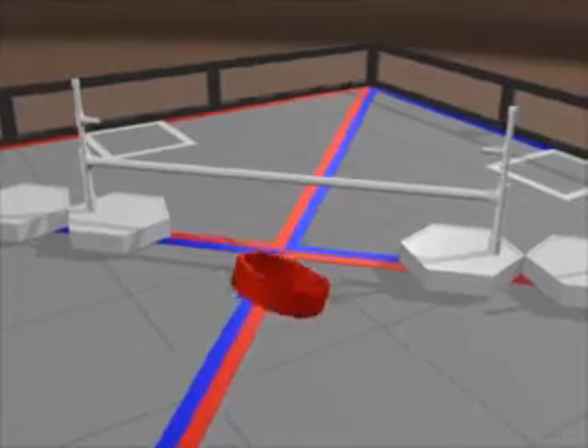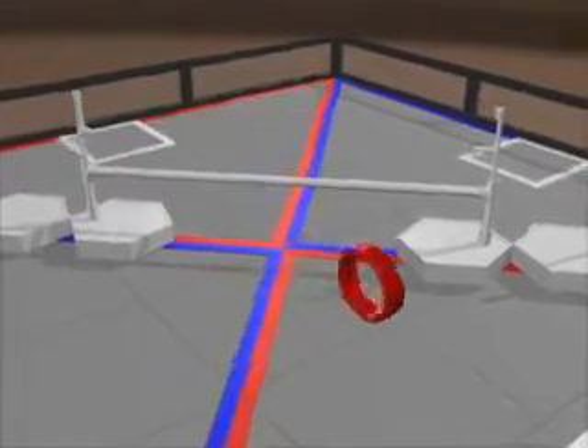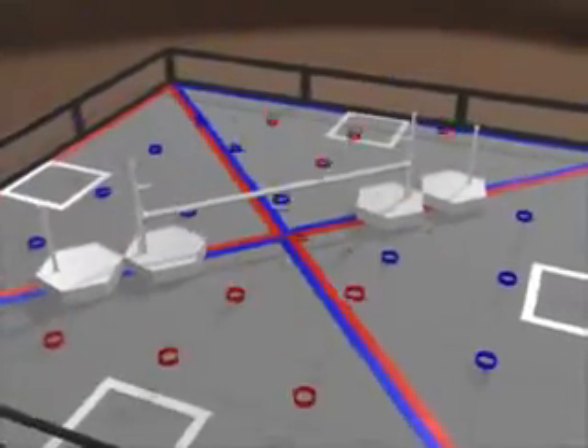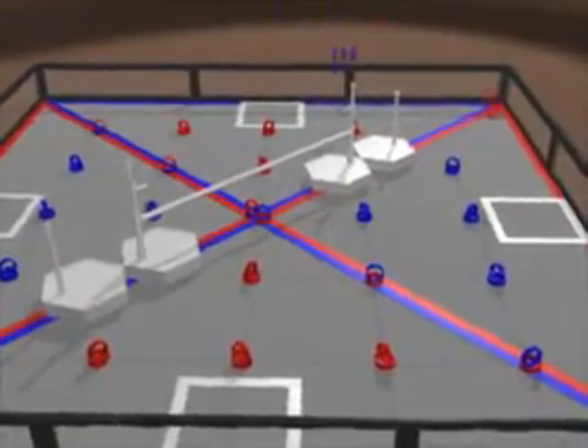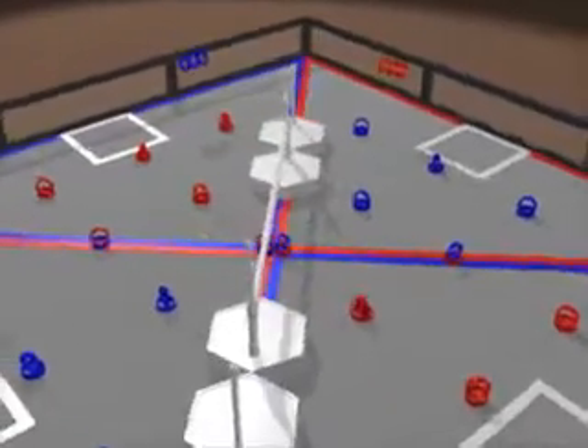The game element is a 3-inch ID PVC ring. There are 50 — 25 red and 25 blue. 44 rings are on the field, and each alliance gets three more to preload onto the robots.